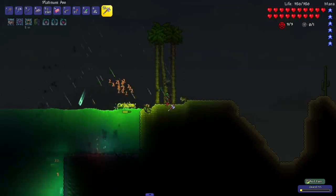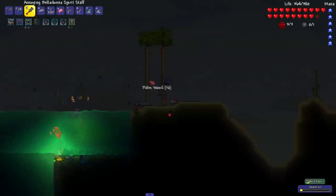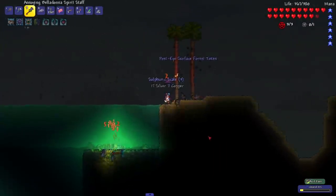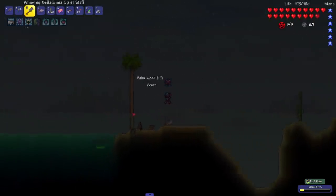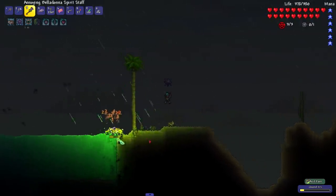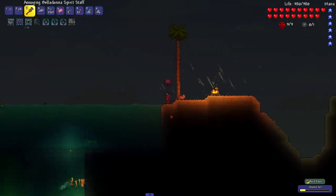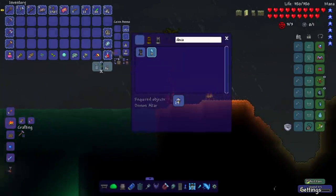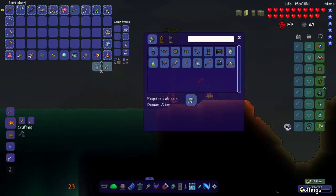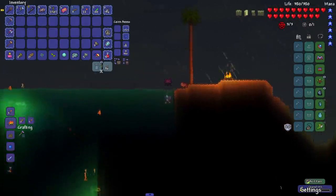This sounds like I'm in the club! I don't know if this is DM Dokuro — I know Dokuro stopped working on Calamity tracks at some point. My information might be wrong, but if this is more DM Dokuro, this music is bumping. We're trying to get these Sulfuric Scales — we need 20 of them and 15 Acid Wood to craft the Caustic Croaker Staff.